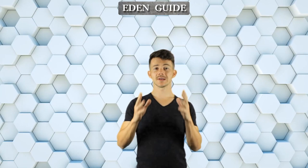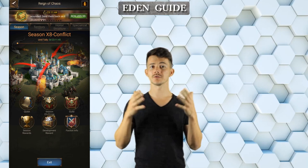For the last subject in this video, we will be talking about the guild. The same like you have your alliance outside of Eden, inside you have guilds, which is totally separate to it, meaning anybody on the Eden map can join the guild, no matter whether it is inside your alliance or not.